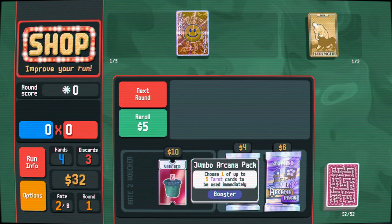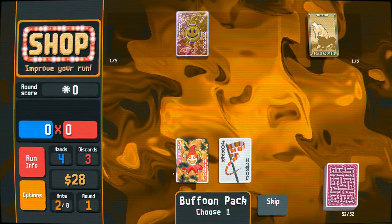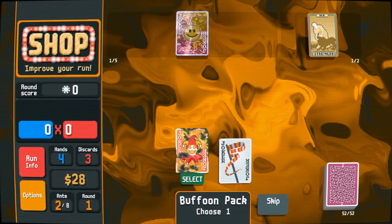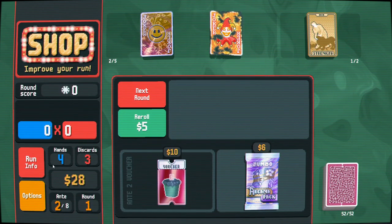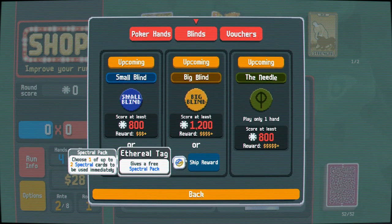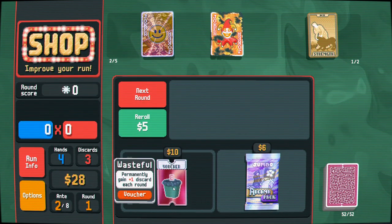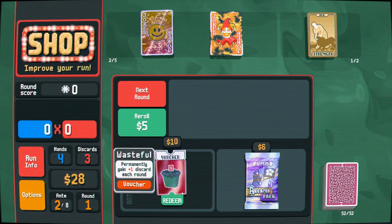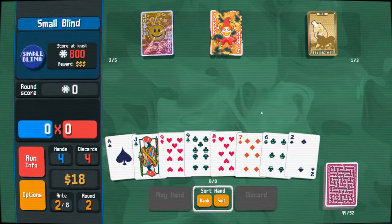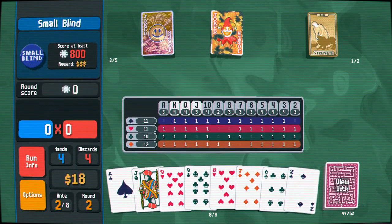I think we need to aggressively seek jokers. Upgrade the level of the first discarded poker hand each round - sounds really good! Do I want more discards? Extra discards is nice, especially given that we are going to face against Needle soon.